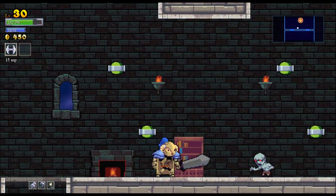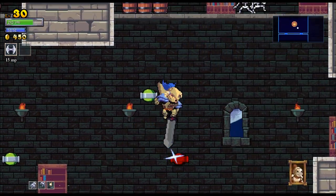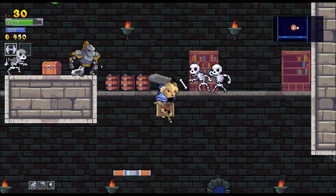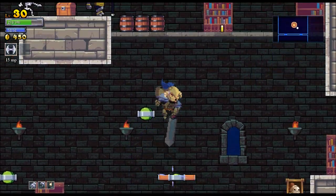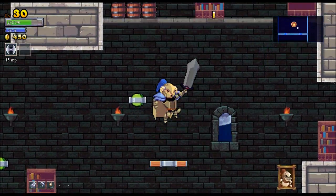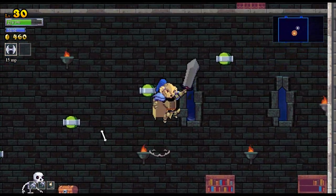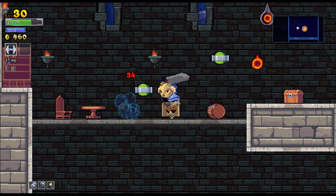You'll notice I'm moving from room to room, just taking out all sorts of different enemies. There are melee enemies that throw bones, melee enemies with weapons, and then we've got ranged caster-type enemies, floating ghosts, enemy pictures, and fun stuff like that.